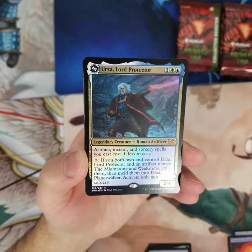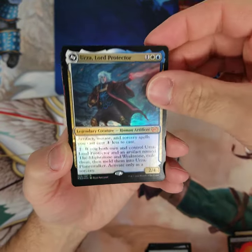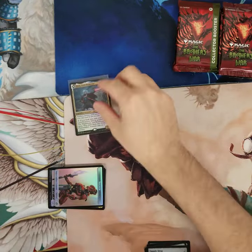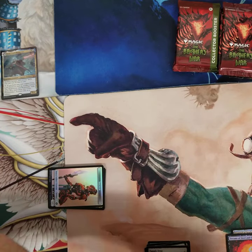First rare of the day is an Urza Lord Protector and it's a mythic. A gorgeous mythic right there. Visions of Phyrexia is behind it. Let's get Urza in a sleeve right away. What a spiking already. That's what I'm talking about.